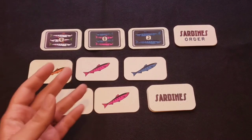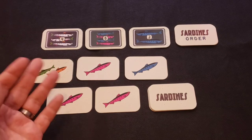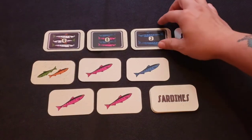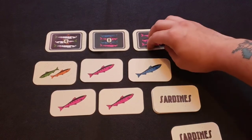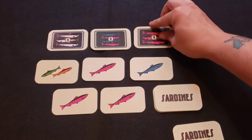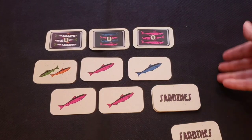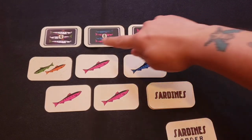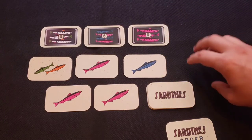Players continue taking turns clockwise, either gathering fish or completing orders, until the game end triggers. The end of the game triggers when a player completes an order and places the last card from the sardine order deck face up on the table — when there are no more cards left on the sardine order deck. At that point, each player, including the player who triggered the end, gets one more turn to try to complete an order. Once each player has taken that final turn, you proceed to scoring.